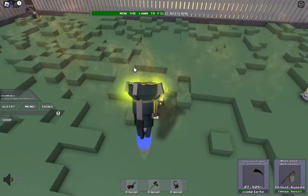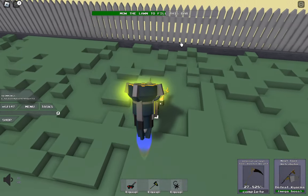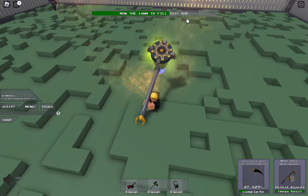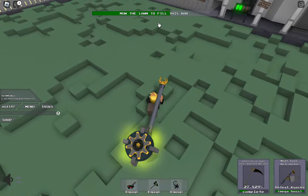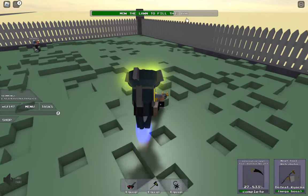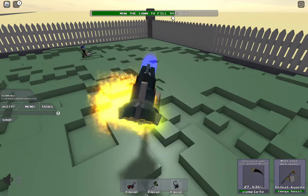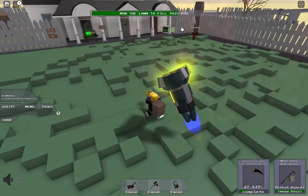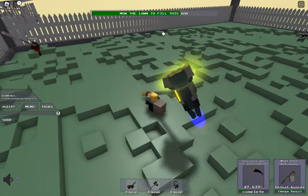There's also this bar up here, as you can see what I'm pointing at. The more you hit the grass, the more this bar fills up — you can see it's moving up. Once you fill up the bar, you get a minigame or a minigame boss.